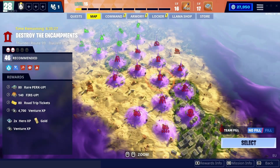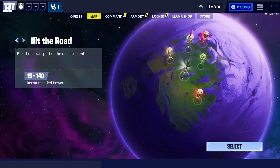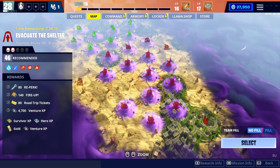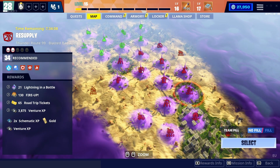Let's start with how to level up fast. There are two ways to gain Ventures XP. First, the Venture missions itself. Here are some tips that will help. For Ventures, focus on 4x missions, because they give more XP than the normal missions. Don't waste much time on farming missions like Resupply and Build the Radar Grid.